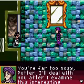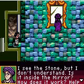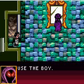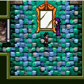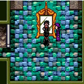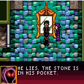Quirrell rather sensibly binds us up. You're far too nosy, Potter. I'll deal with you after I examine this interesting mirror. Obviously this is the Mirror of Erised — this is the final test, this is what the mirror was for, Dumbledore's contribution to protecting the stone. Harry's reflection winks at him and pockets the Philosopher's Stone, and as he does so the stone appears in our pocket. I see myself with the Quidditch cup — Quidditch has never been mentioned thus far in the game, but still. He lies — the stone is in his pocket. Oh well, worth a try.